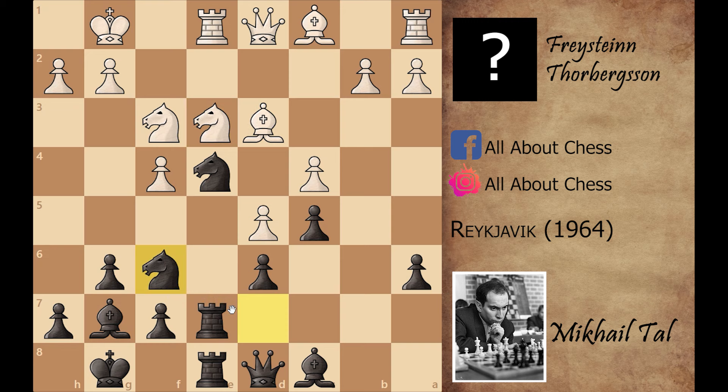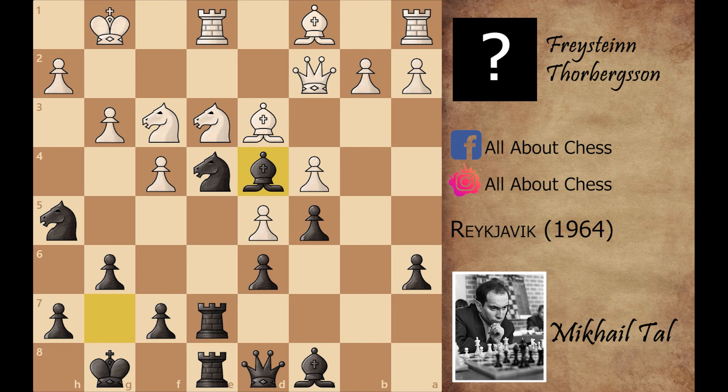Knight to d7, knight to e3, knight d to f6, queen to c2, and now knight to h5 attacks the f4 pawn. White saves it with the g3 move, and now bishop to d4. In a fianchetto structure no one wants to exchange his bishop for the knight, but in this position Mikhail Tal has a solid reason.